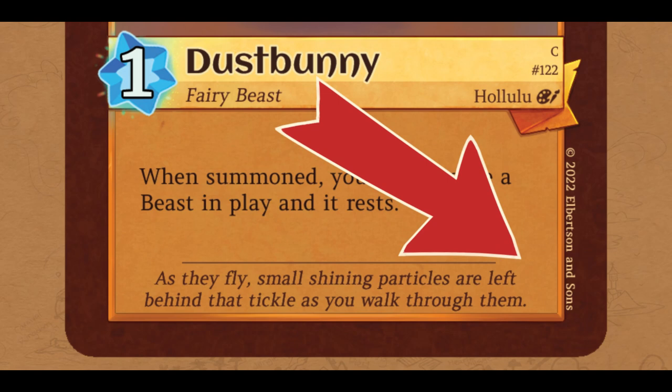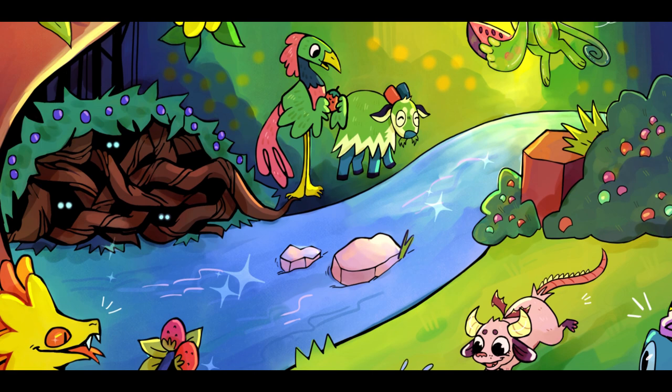Below the card effects, you may find Flavor Text. Flavor Text has no bearing on the game, but will give you more information on the beasts you'll encounter and the world they live in. And that's all there is to know about Beast cards. Do you have a favorite? Next up are the Grotto cards.